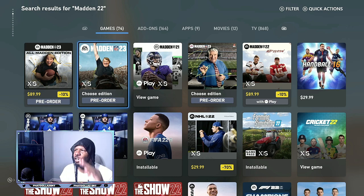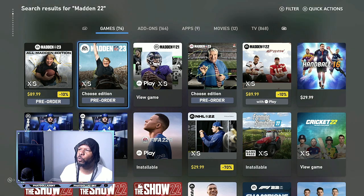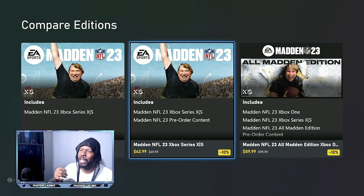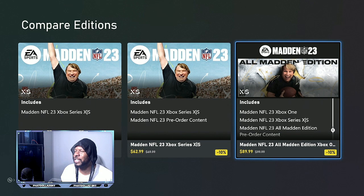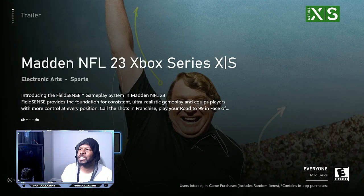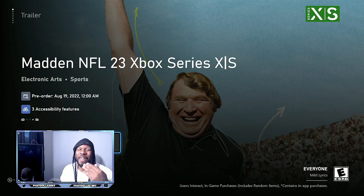If you want to play old gen and download it for free, you can click on that. We're going to click into this box — this is Xbox Series X or S. I don't want to pre-order the game unless you already have. We're gonna click on it and it's gonna say 'play the free trial with EA Play.' I haven't even pre-ordered the game — this is me just being able to play and test it out before I spend any money.